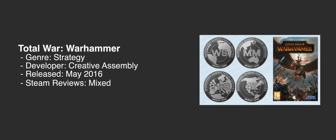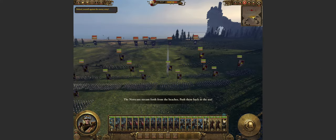Next up is Total War: Warhammer. It's the latest entry in the long-running Total War series from Creative Assembly, set in the classic Warhammer universe and released in May of 2016. It receives silver for all display types — widescreen, ultrawide, multi-monitor, and 4K Ultra HD. The game offers native Horizontal Plus support across the board, but there are slight blemishes with each display type.